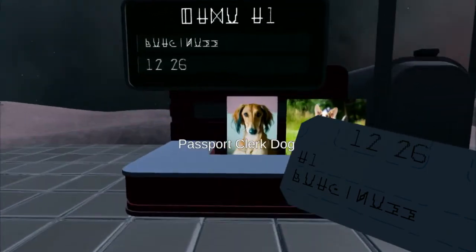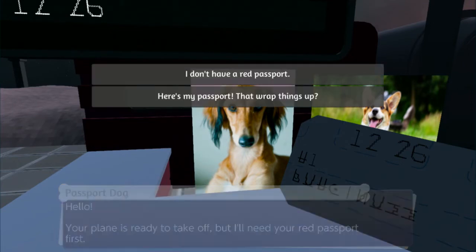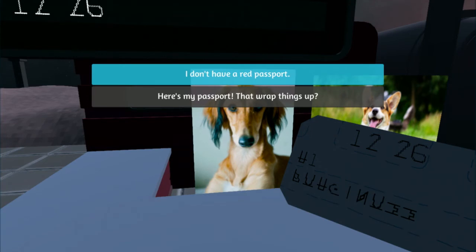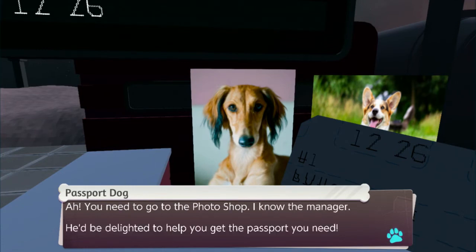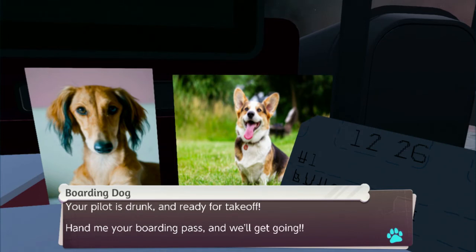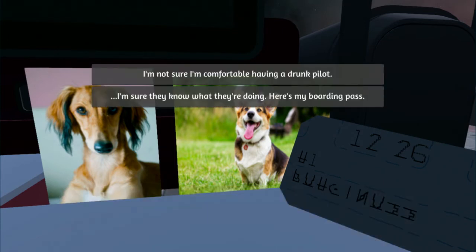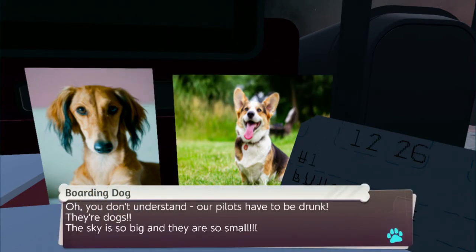'Both those things are very true — it's actually safe to do somehow, so we aren't going to question it. Enjoy and have a fantastic time.' Good time to talk to the dachshund — I love dachshunds. 'Passport clerk dog — hello, your plane is ready to take off but I'll need your red passport first.' I believe you do have a red passport. 'I'll be right back.' 'Your pilot is drunk and ready for takeoff.' A drunk pilot might be fun. 'You don't understand — our pilots have to be drunk. They're dogs. The sky is so big and they're so small.'